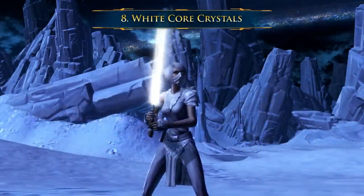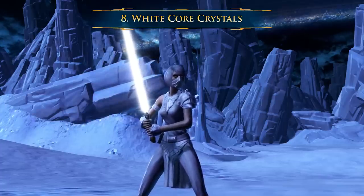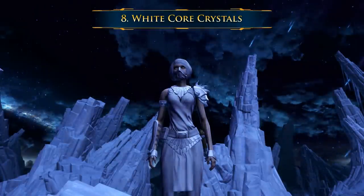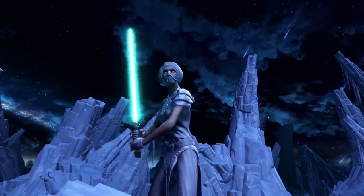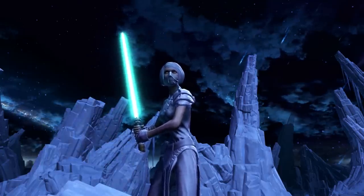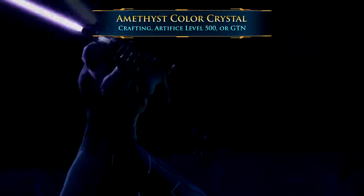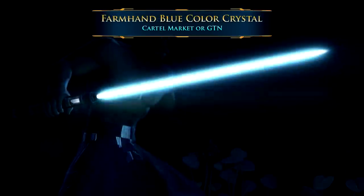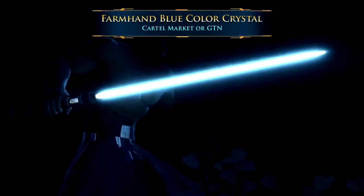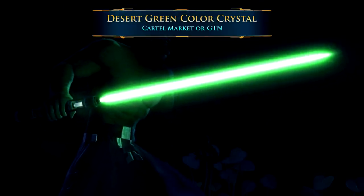Number 8: White Core Color Crystals. This is where we start diving into cosmetic options, most of which only exist in The Old Republic to give players more choices for their character appearance. I'll start with some sabers that have a traditional white core but exotically colorful coronas. Some personal favorites are Amethyst, a lighter alternative to purple; Mint Green, a very soft blue-green color; Farmhand Blue, a lighter blue saber meant to be closer to the lightsaber color Luke is given in the first Star Wars movie; and Desert Green, meant to be a similar color to Luke's saber after he loses his first one.